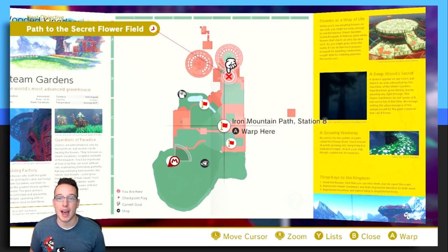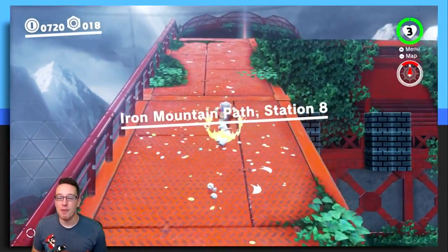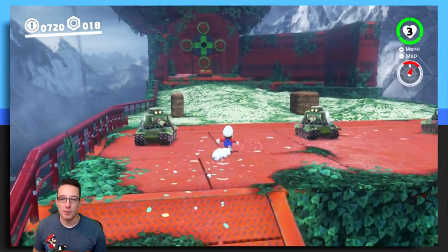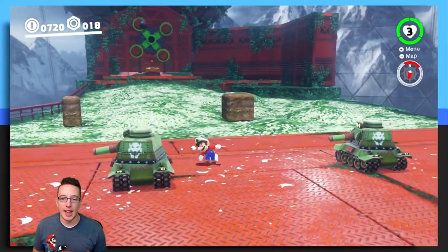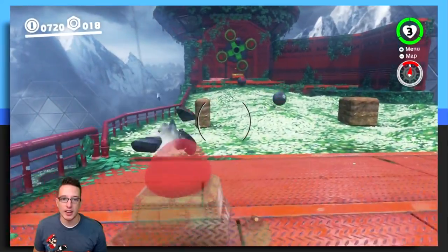So go ahead and warp to the Iron Mountain Path Station 8 and we can begin the glitch. Once you've reached Iron Mountain Path Station 8, go ahead and make your way up the ramp. You'll notice that there are three tanks sitting up here. It doesn't matter which one, but go ahead and capture one — I'm just going to pick this guy right here.